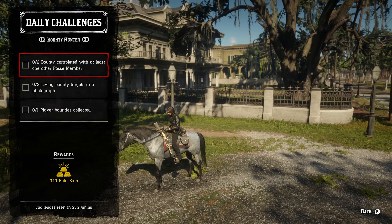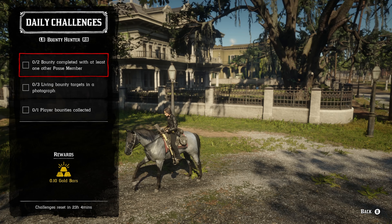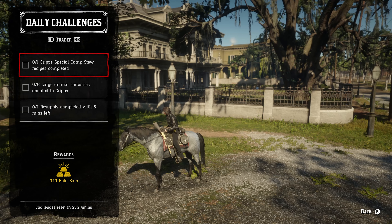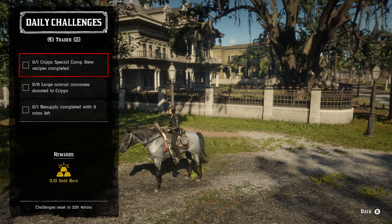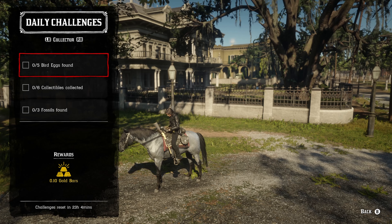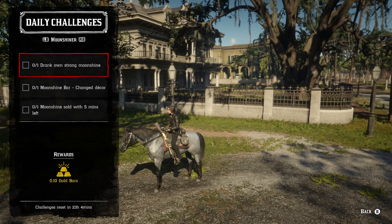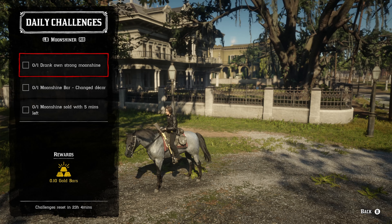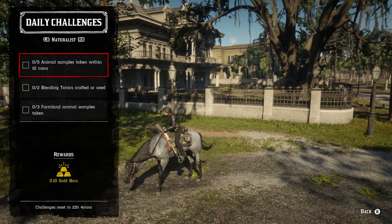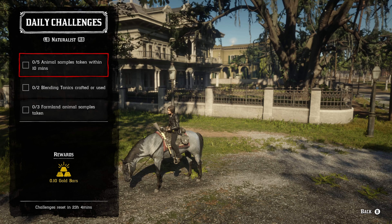The bounty hunter role: two bounties completed with at least one other posse member, three living bounty targets in a photograph, and one player bounty collected. The trader role: one Cripps' special camp stew recipe completed, six large animal carcasses donated to Cripps, one resupply mission completed with five minutes left. The collector role: five bird eggs found, six collectibles collected, and three fossils found. Then one drank strong moonshine, one moonshine bar decor changed, one moonshine sell with at least five minutes left. And five animal samples taken within ten minutes, two blending tonics crafted or used, and three farmland animal samples taken.